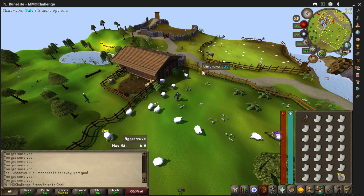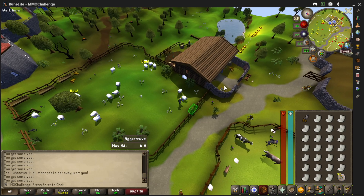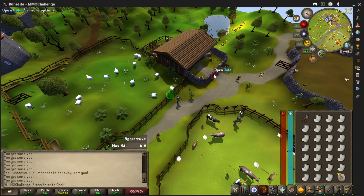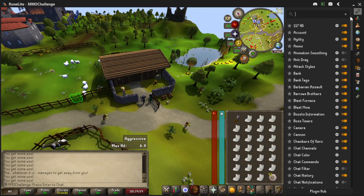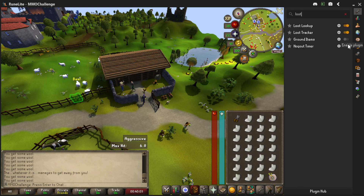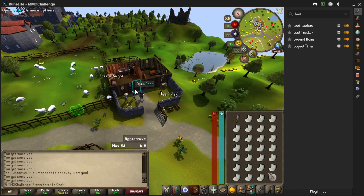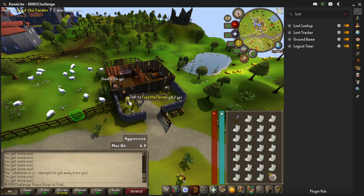We're going to climb over and look for more sheep. Let's put our running shoes on and go faster. Open up this gate — there are eggs in here too. I'll use the RuneLite loot plugin, type in 'loot,' and all of a sudden you can see items — there's the shears on the ground. If you don't have shears you can walk in here and get them.